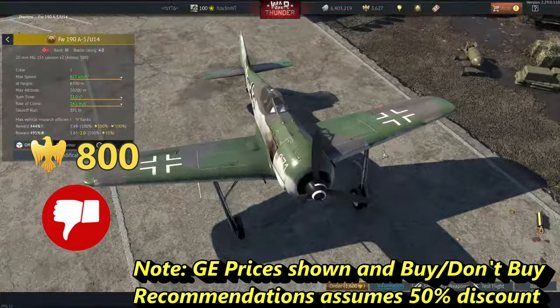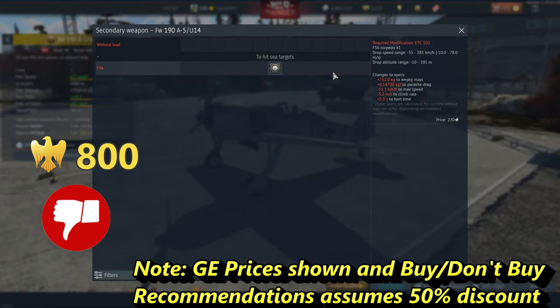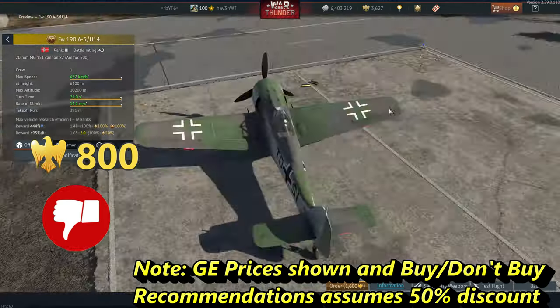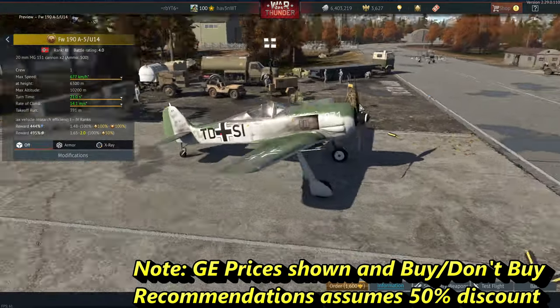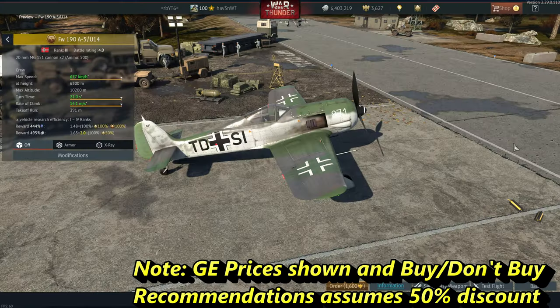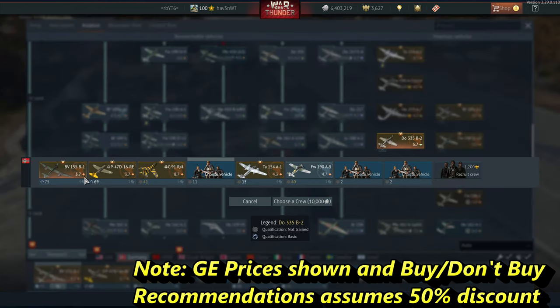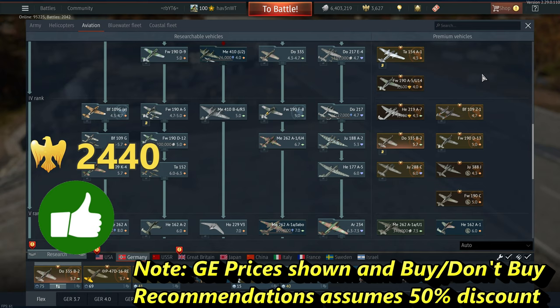The Focke-Wulf 190 A5 — this is a skip. I don't have any personal experience with it, but Defen's video warned me off of it when it came out. He said it turns worse than even the other Fw 190s at the BR. Unless you're a navy enjoyer because it has the torpedo, I think it's a skip.